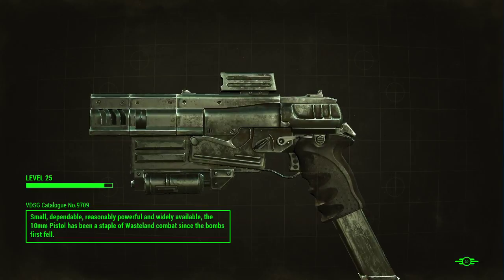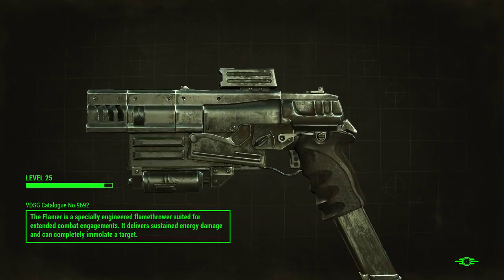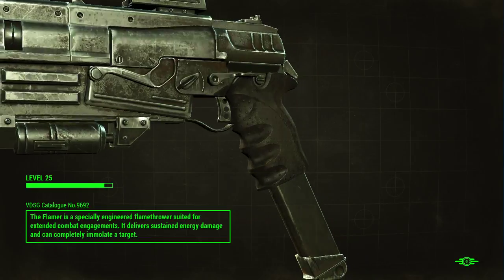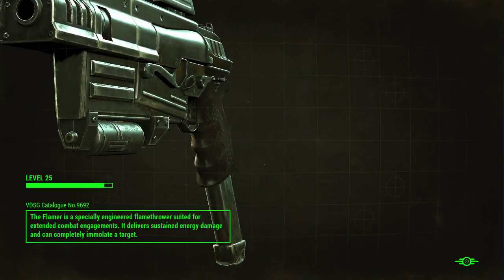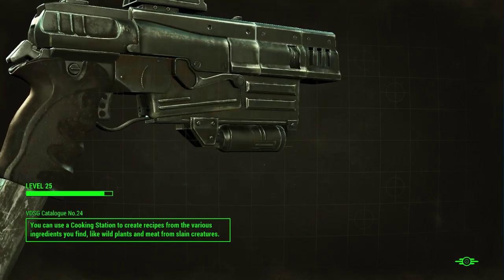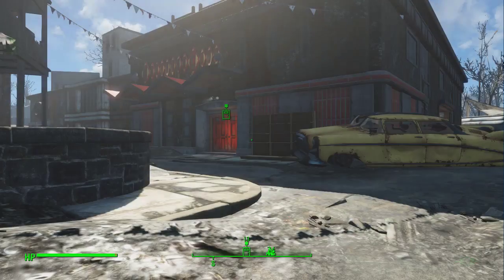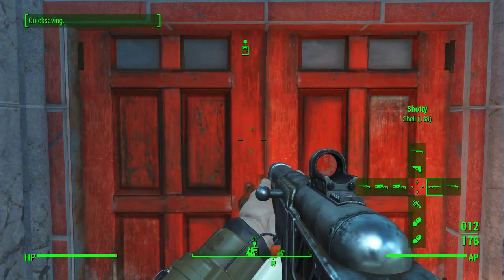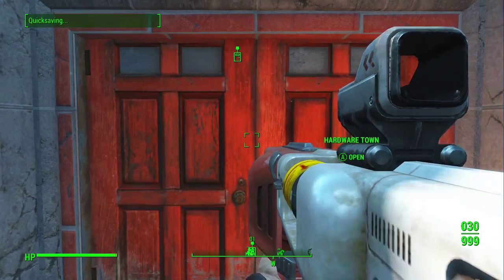The 10mm pistol has been a staple of wastelanders. I think they did a really good job — look at the details on this gun, especially that grip. It looks like an actual physical wrap texture. Somebody was begging me to come in here and help them. I keep using the shoddy when the shoddy technically has the least amount of ammo, so I'm going to use the auto plasma rifle. This is a gun I haven't gotten a chance to use yet. I don't know why I'd ever use the pistol over a rifle, but some people have builds for it.